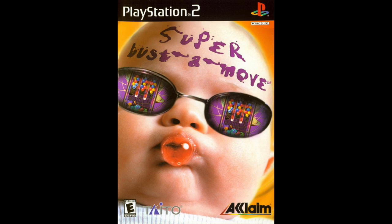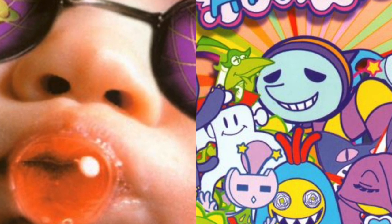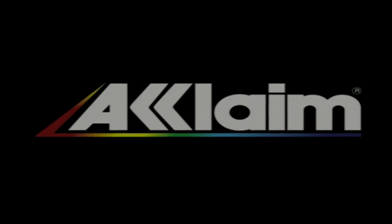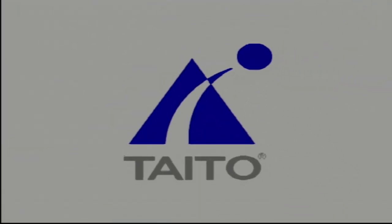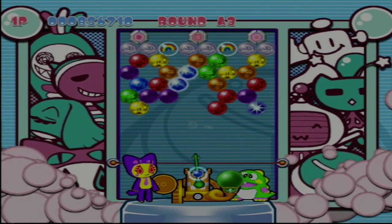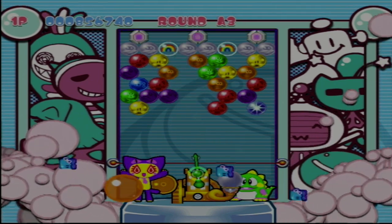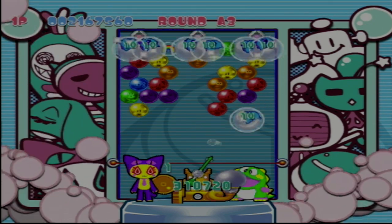Look at this cover. Then look at this cover. And then repeat the process, only this time in reverse, until you return to this cover. Fucking edgelords in Acclaim's marketing department couldn't even keep their hands off a game made for ages 3 and up, and that the company also did not even fucking make.